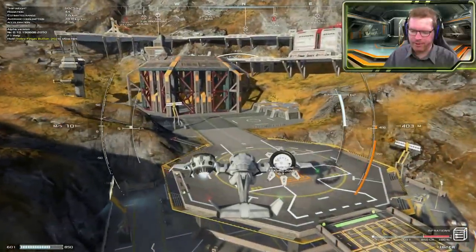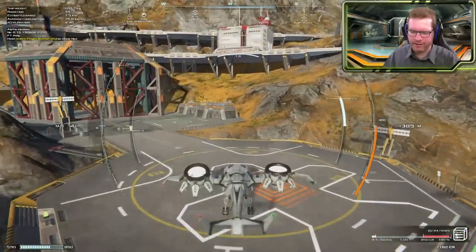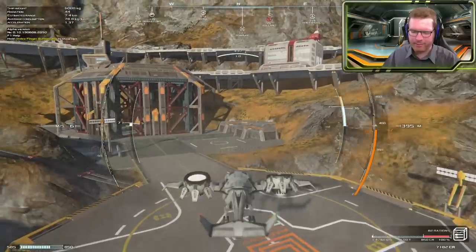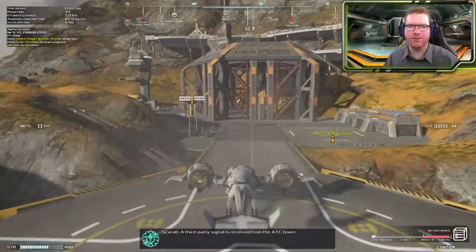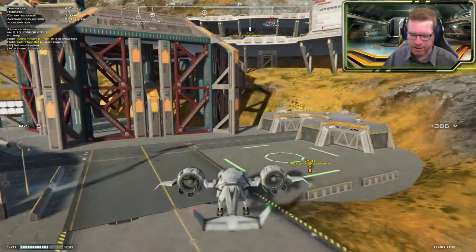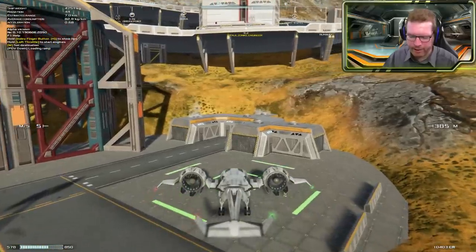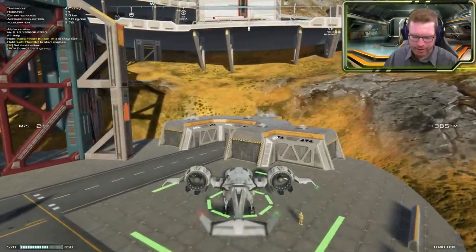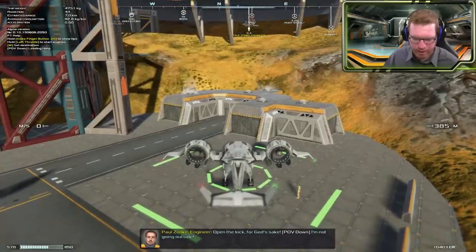A fun thing to note as we come in to land: you might notice my hover thrust has shifted a little bit, and that's because I'm carrying cargo. I need a larger amount of thrust in order to actually carry that extra weight. We're going to taxi down to the passenger pickup point, which is different from the cargo pickup point, and park it there.